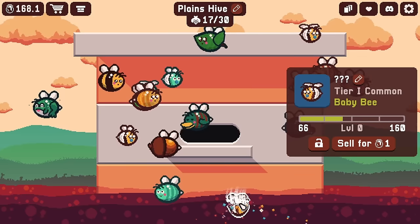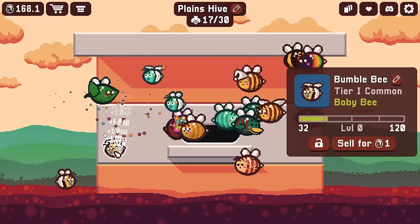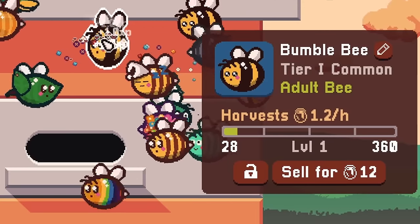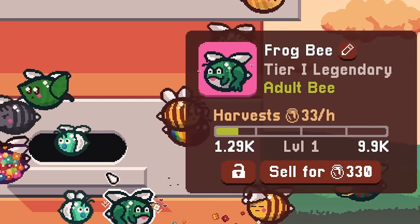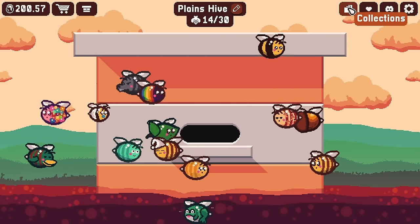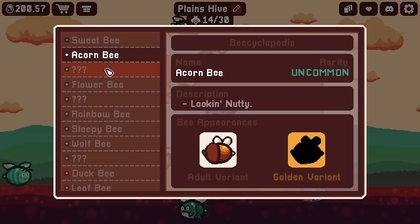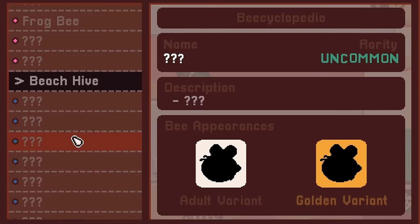There's a honeybee — perfect! Since we're also getting a lot of duplicates of the common ones, I feel like we've collected all of them. It looks like we could level up these bees again, though I'm not sure it's worth it. The legendary ones take a whole lot more to level up. There should be collections here — sure enough, it looks like we've collected all the common bees. But there are golden variants too? And there are only three more uncommon bees we need and two more legendaries, plus an entire beach hive.